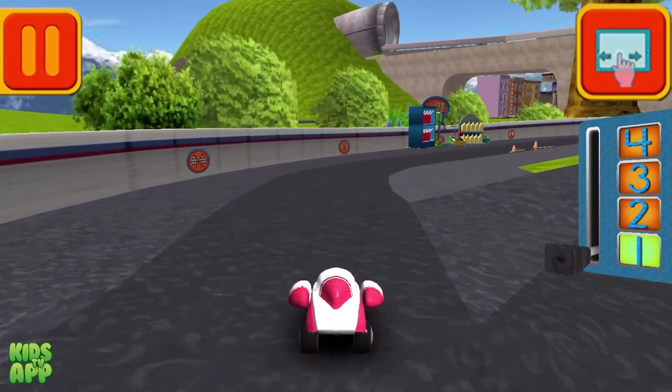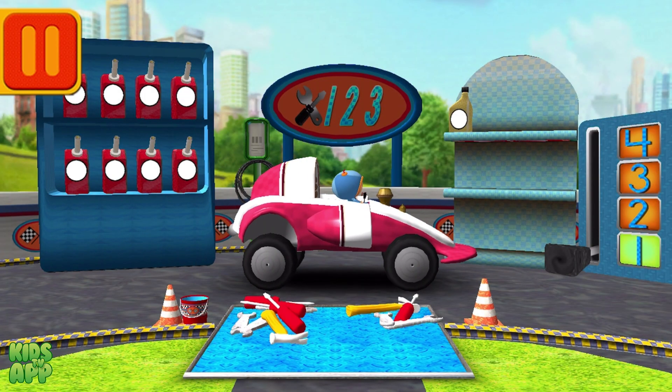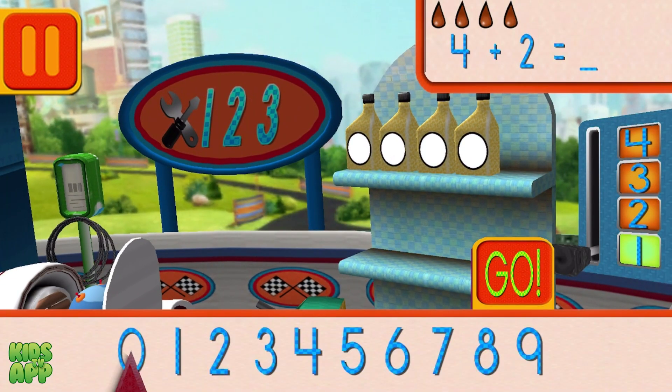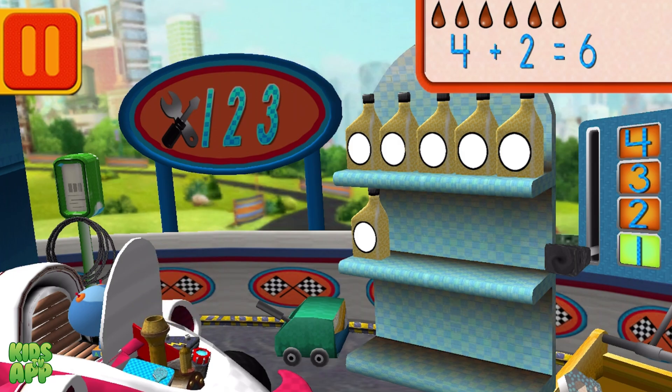Great racing, Umi friend. Time for a pit stop. We had four cans of oil and added two. How many do we have all together? Drag the arrow to the total number of cans and press go. Good. Next.